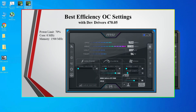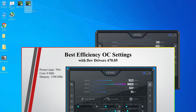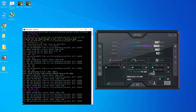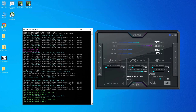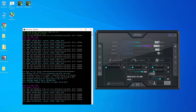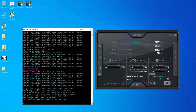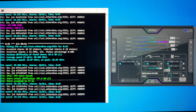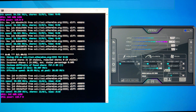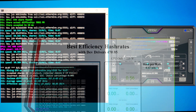Now let's test out the best efficiency overclock settings on the dev drivers. In MSI Afterburner I put the power limit at 70%, the core at zero, and the memory at +1500. Running the miner program with the dev drivers, I was getting around 49 megahashes when remoting in — losing about 1 to 1.5 megahashes due to remote connection. I'll show a clip recorded with a camera showing around 50 megahashes. With these overclock settings I was getting around 50 megahashes, and the whole test bench was pulling around 155 watts, so the GPU itself was pulling around 119 watts.